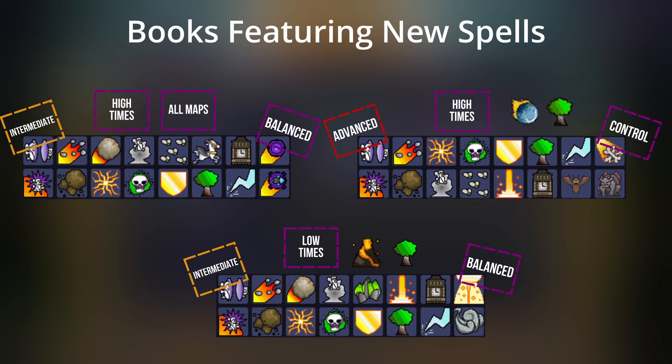On to new books. Here are five books featuring a couple of new spells. A few are generic — meaning they can be played on all maps — and some are better on certain maps, which I'll put on screen along with the difficulty and playing style. The first book featuring Dark Matter Bomb, or DMB, is High Times Generic Rush — it can be used on all maps. The second book with Gargoyle is a High Times book best on grassy maps with a lot of land, like Elven Isles, where you can dig to create space for your minions using Totem.